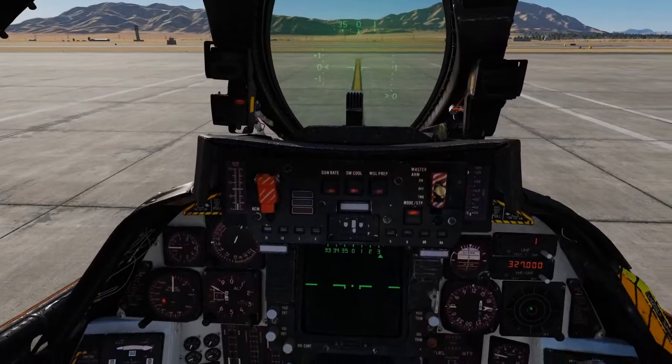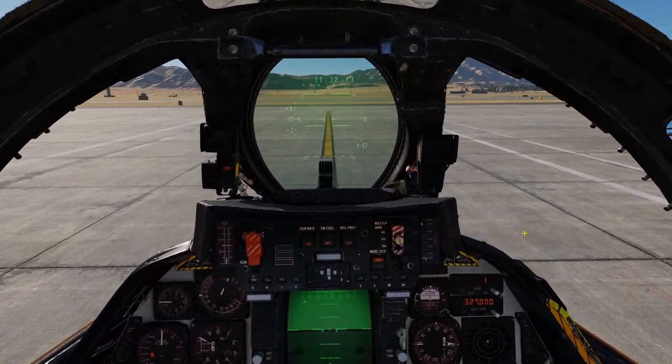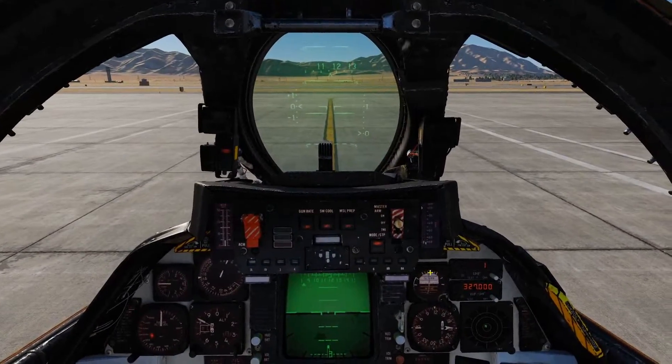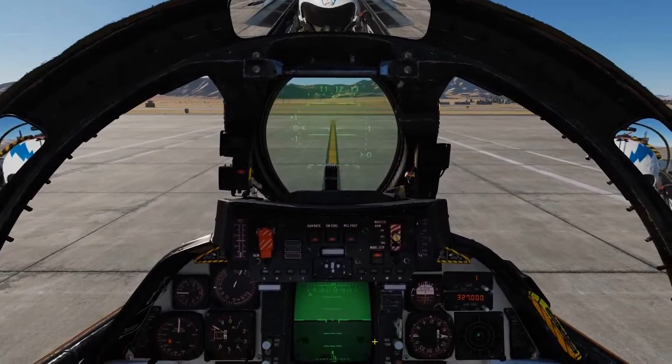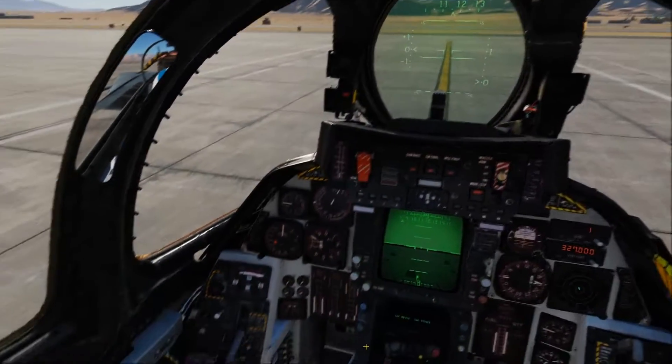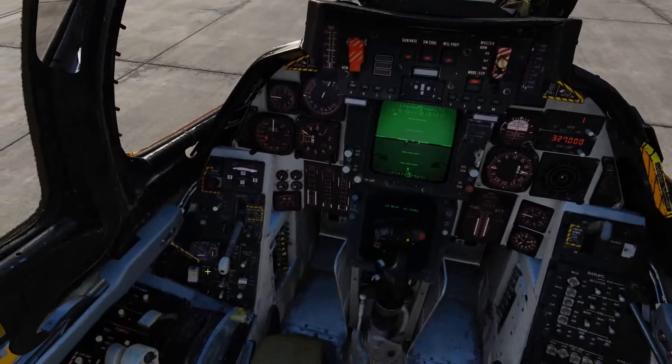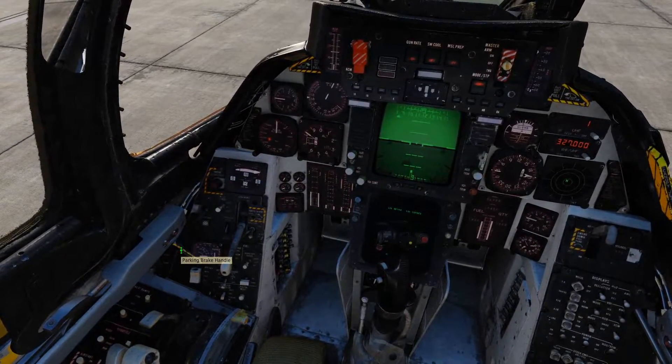Jester will bait you into a false sense of readiness by giving you HUD symbology early. It's not until Jester says 'ready to taxi' that you can go ahead and disable the parking brake and taxi.